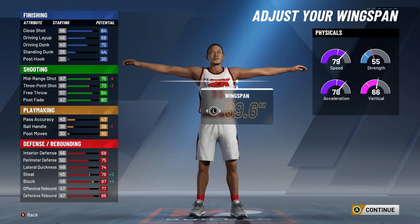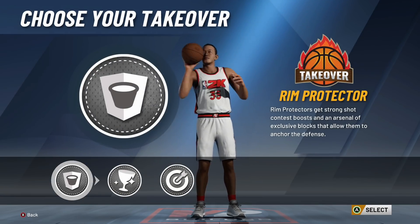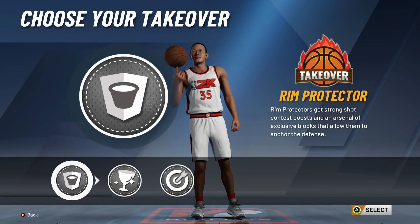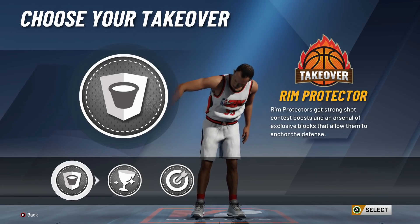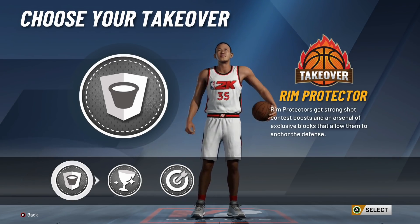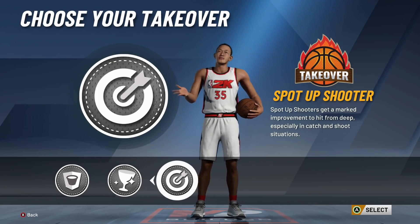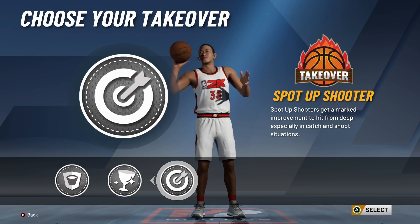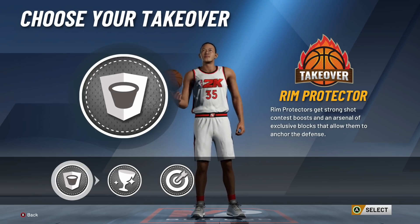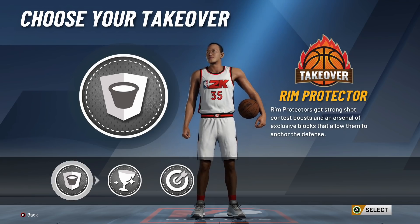So 185 pounds — you're going to max your wingspan out. For your takeover, this is a preference thing, but I go rim protector takeover. The reason I go rim protector takeover is so I can spam X. If you pick glass or sharp takeover and you spam X, you can go cold and lose your takeover. With rim protector takeover I don't ever lose it, and when I get the badge, they're never scoring on me.